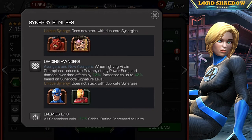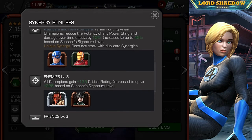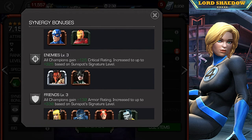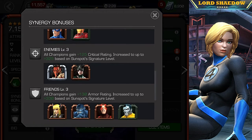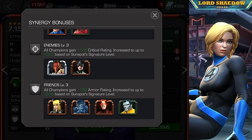There's a synergy with Captain America and Iron Man — not too much there. And Mephisto and Hela — if you like them, great. I'm not terribly a fan of Hela, but Mephisto can put in work. Finally, there's one with Magik, Beast, Cyclops Red, and Colossus, who is going to be getting a buff very soon.